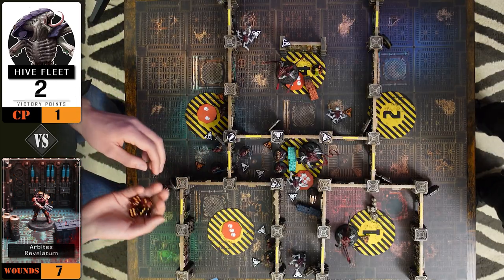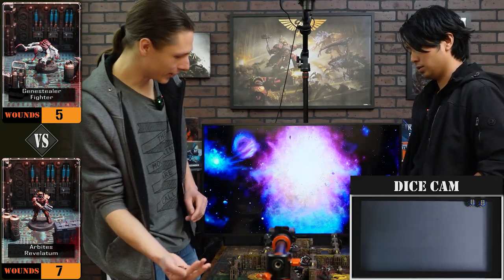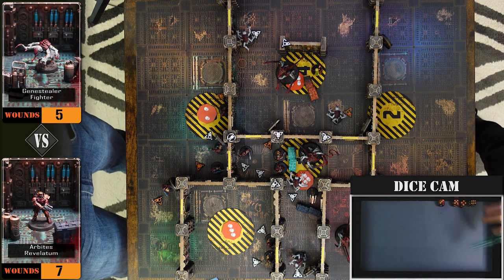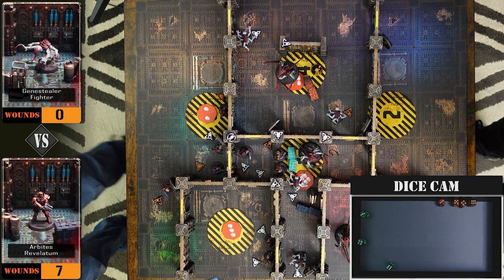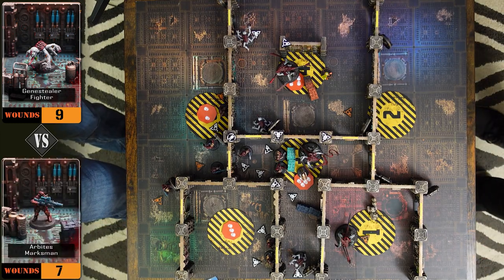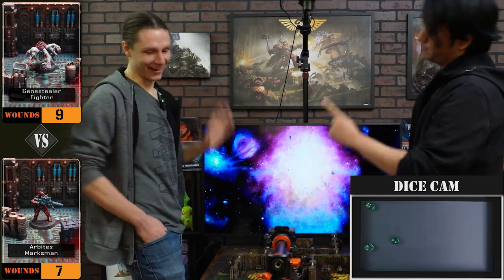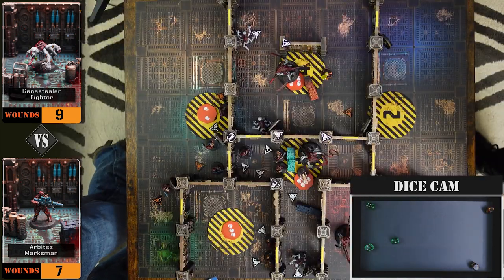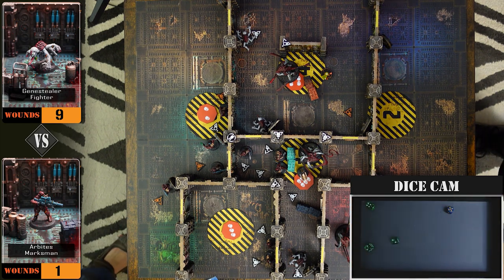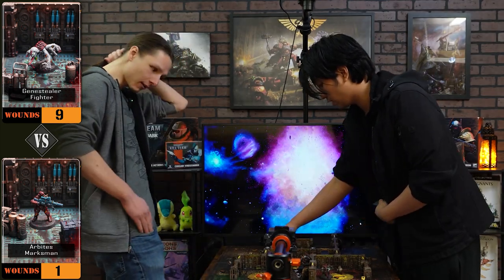Now we are going to activate our Revelatum. We're going to touch bases with our buddy here and throw that crack grenade unimpeded, targeting your Genestealer. Four dice hitting on threes with a reroll — it's pretty hot. It's AP one but you got your invulnerable saves — saving on fives. One save. That's a kill. I'm going to activate my Genestealer — he moves to the door and targets your Sniper. Three hits because I'm shooting through one of your guys — hitting on twos. Three hits. Saving on fours. No saves! Six damage goes through, putting him at one wound. I use my dash and get out of dodge.